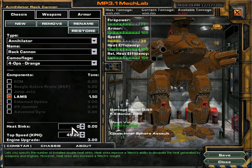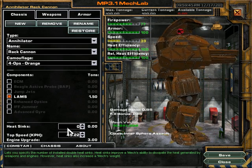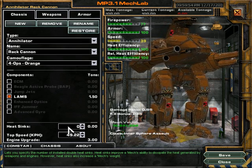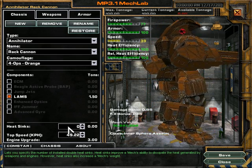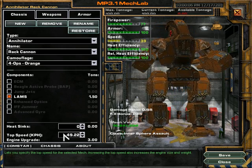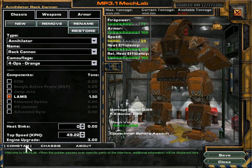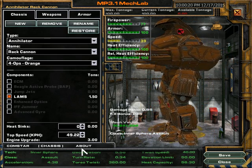Heat Sinks are what they sound like — certain weapons generate heat, and I'll go over that briefly while we're in the Weapons tab. Heat Sinks increase the rate at which heat produced by weapons dissipates, so basically it helps your mech cool off faster. And then of course you have your top speed — in order to increase your top speed you require a bigger engine, so it takes away available tonnage. It's nice to have a fast mech though.